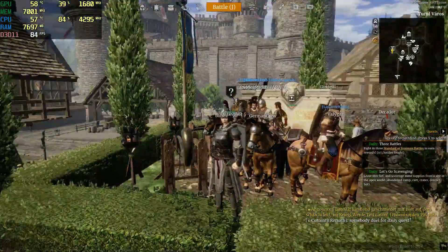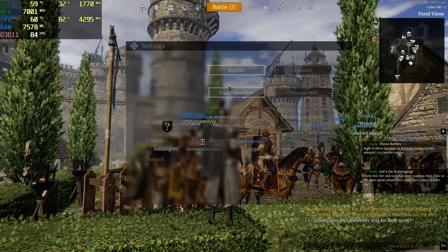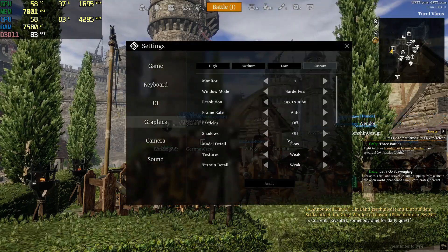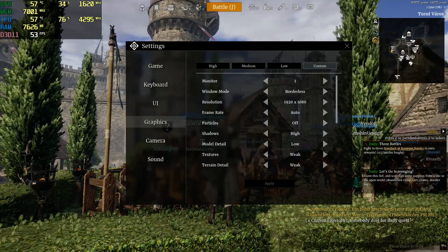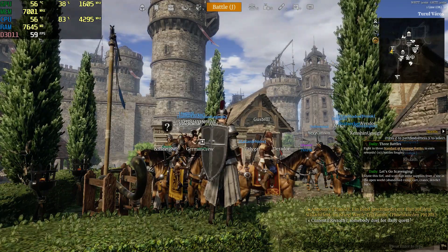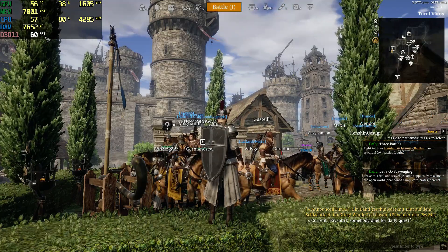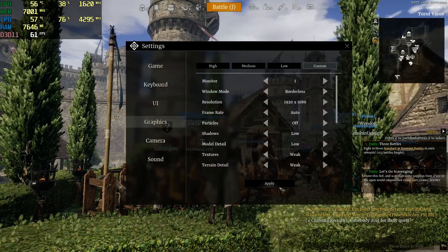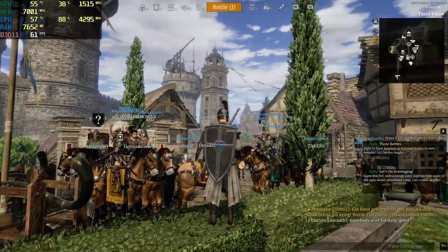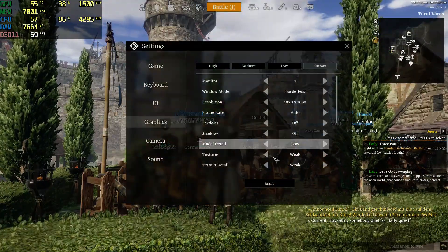Hello everybody, today we'll be taking a look at which settings to use. First of all, make sure you disable shadows, because as you can see it will cost you 30 FPS no matter what PC you have. Even if you put shadows to low it will still cost you 30 FPS. The reason for this is simply because it's not optimized, and you must completely turn it off.